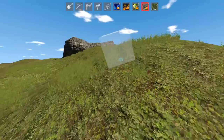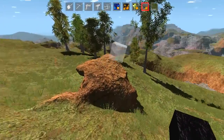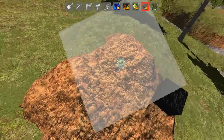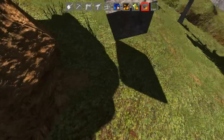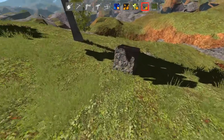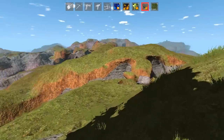I think these starting blocks are a great thing we can use to show the physics implemented in this game. To show these off, let's try to place one here and see how it slides down the hill and comes to a halt — which is pretty nice.